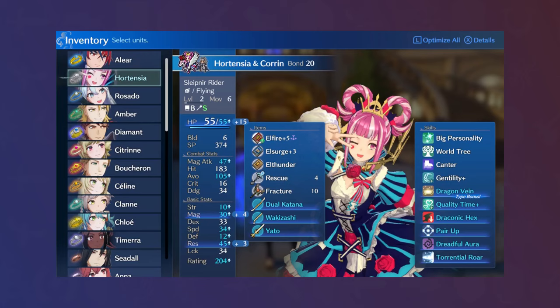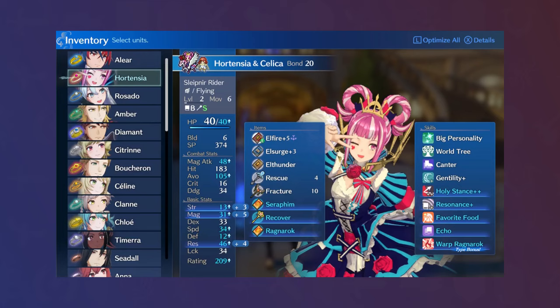Rather than using emblems and engraves to support her hit rates and speed, she used emblems and engraves to support her damage, and her high Luck means she never has to worry about offhanded crits. I understand that I am not the first player to have Hortensia perform a combat role, but I still feel it was a worthwhile demonstration, considering how often she gets tied with Micaiah and having a purely utility-focused role.